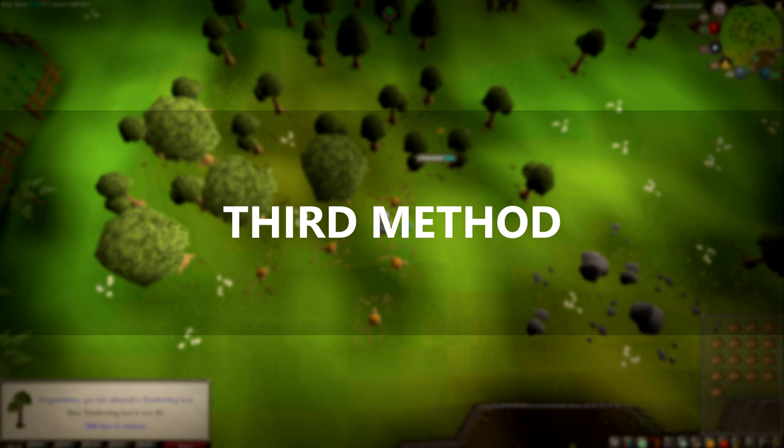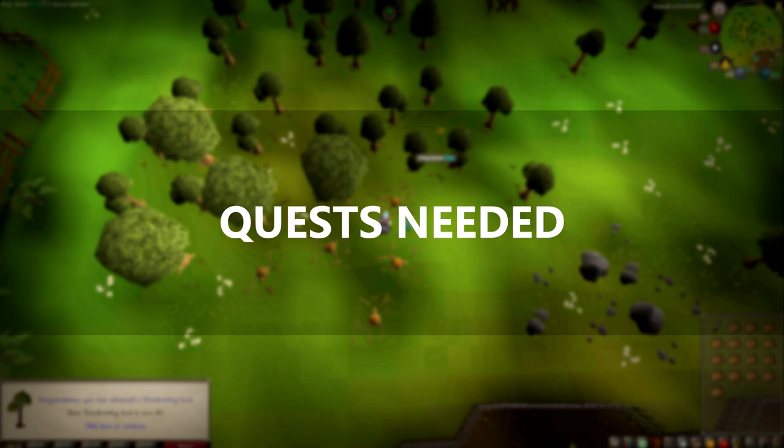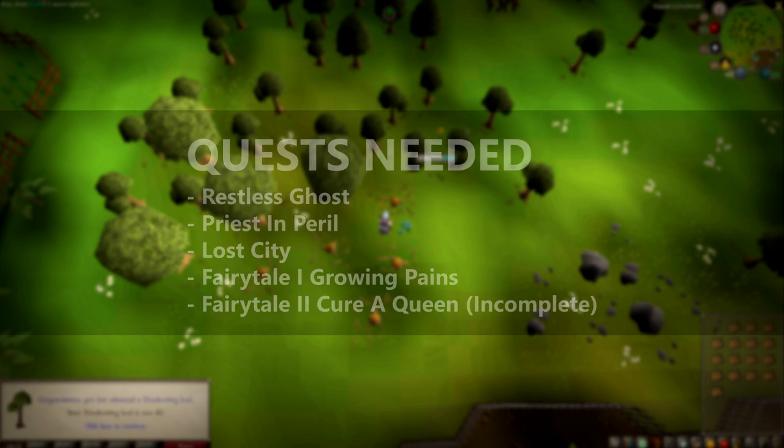Third and preferred method: killing Tree Spirits. You will need to complete a few quests. The first quest here is a free-to-play quest - it is Restless Ghost. Priest in Peril allows you to gain access into Canifis. Lost City is required to enter Zanaris. Fairy Tale 1: Growing Pains, allows you to move on to Fairy Tale 2: Cure a Queen. Fairy Tale 2 does not need to be completed in order to use the fairy rings. You can look up any basic quest guide and they will explain how to gain access to the fairy rings.